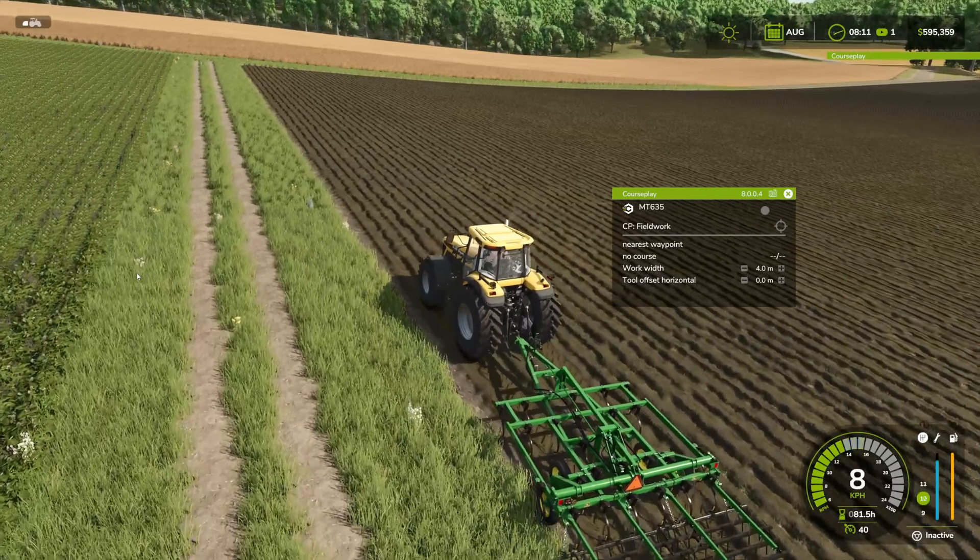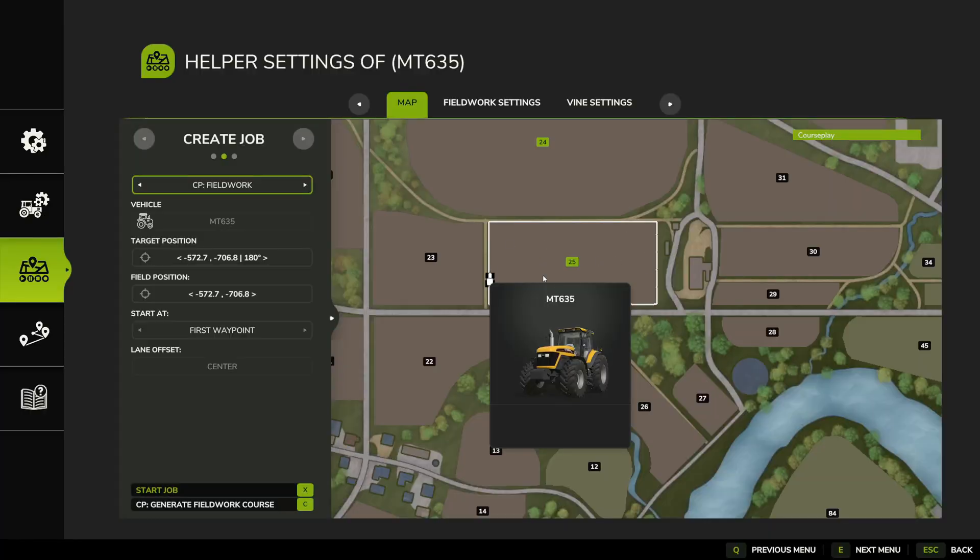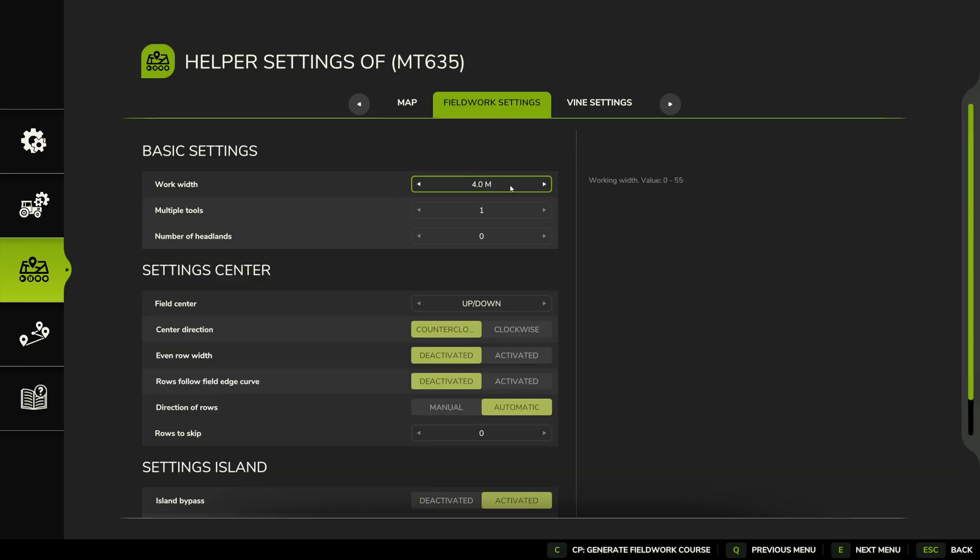Where you start off in the field is actually a critical decision too, depending on the shape of the field. This one's quite regular so we won't have any issues, but depending on how many headlands you've set up it might change the start position to adjust where the overlap and lane changes occur. Now clicking on 'No Course,' you'll immediately see that Field 25 has already been identified with a white line around the outside. We don't actually have to do anything with target position, field position, or start waypoint — we're starting work so we'll always be at the first waypoint.